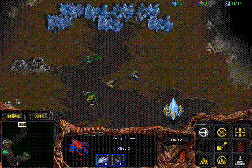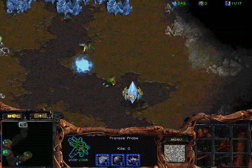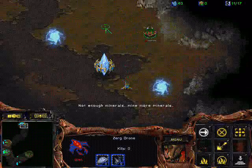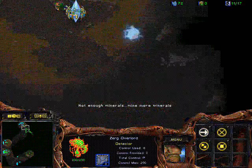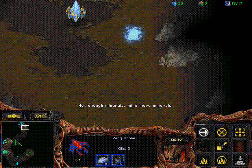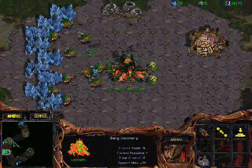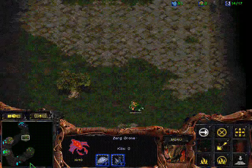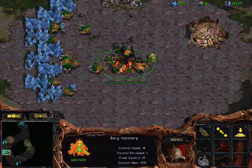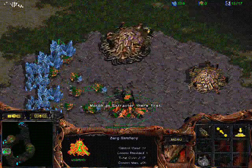A very important thing about this map, compared to Blue Storm for example, is that at your second expansion you've got to send a drone over there very early on. On Blue Storm you can send it when you have around 100-200 minerals and you won't be too late, but on this map you've got to send it very early. Notice how I already sent my scouting drone over to that expansion location - it's going to be pretty precise, around 300 minerals, since the distances are so long.